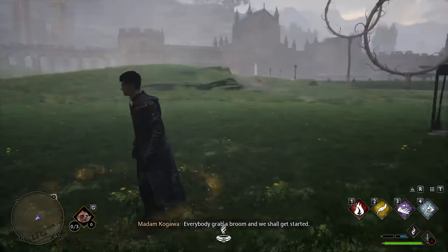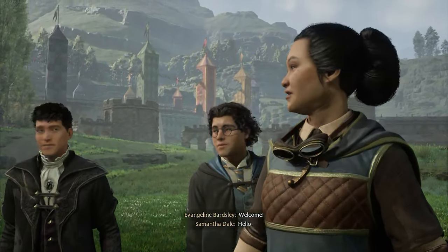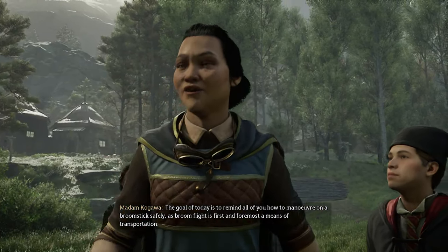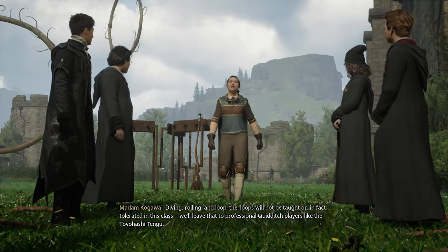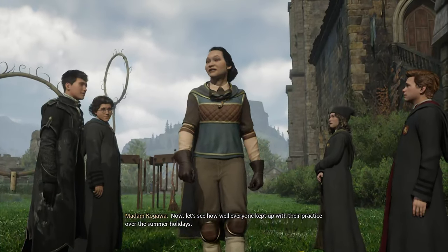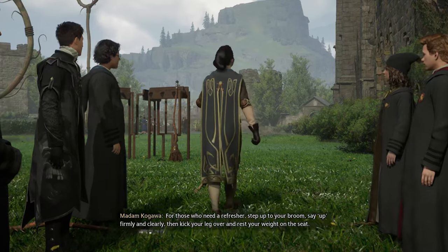Ladies and gentlemen, everybody grab a broom and we shall get started. Mr. Clopton, your attention please — sorry, Madam Kagawa. Everyone please welcome a new student to our flying class. The goal of today is to remind all of you how to maneuver on a broomstick safely, as broom flight is first and foremost a means of transportation. Diving, rolling, and loop-the-loops will not be taught or tolerated in this class — we'll leave that to professional Quidditch players like the Toyohashi Tengu.